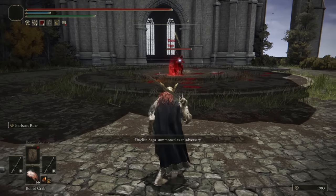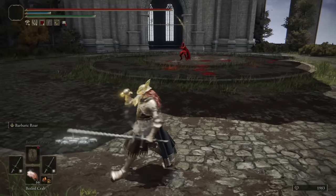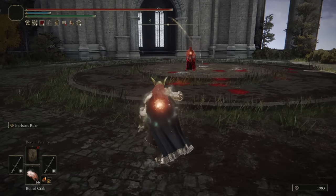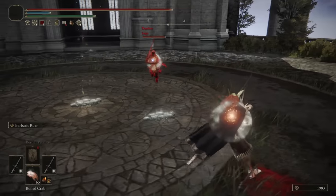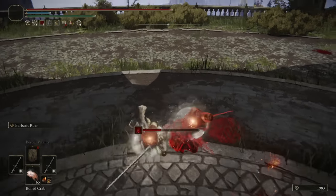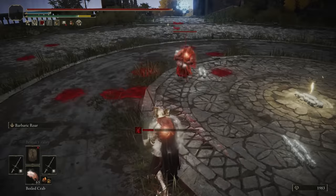Moving on to our next battle, we have Saga, who also seems to be wielding a Greatsword. We'll get our buffs going and eat our crab. That kind of looked like the Flamberge... or is it a Claymore? No, it's a Flamberge — he's also wielding the Flamberge. A Flamberge-off! I was actually debating going for a backstab right there, but I thought otherwise.